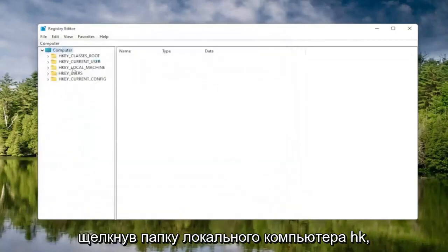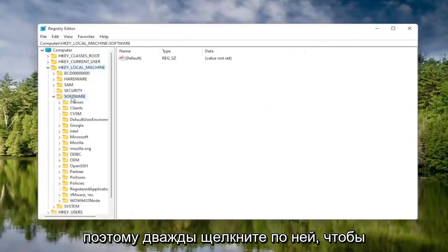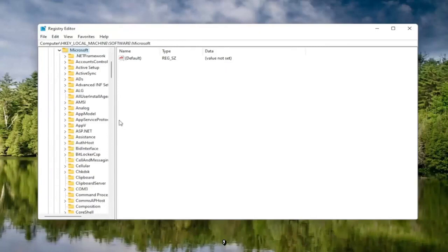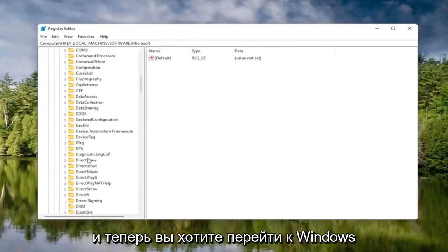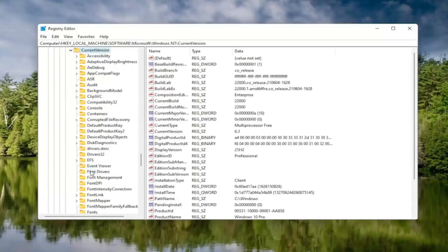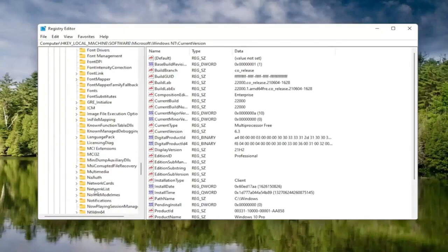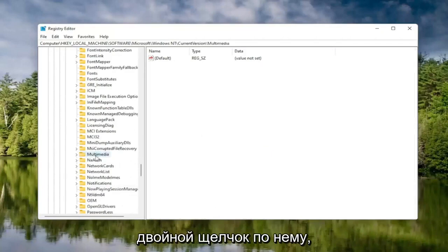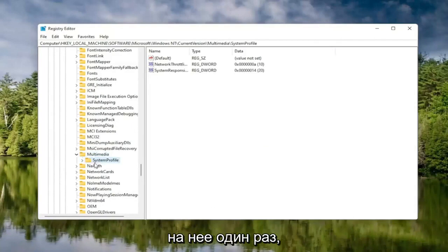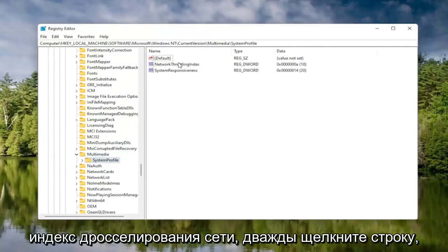We're going to start by double-clicking on the HKEY Local Machine folder, then do the same for the Software folder. Locate the Microsoft folder and double-click on that. Now go down to Windows NT and double-click on it. There should be a Current Version folder — double-click on that as well. Locate something that says Multimedia and double-click on it. Finally, there should be a System Profile folder under here — click on that. On the right side, locate something that says Network Throttling Index and double-click on it.